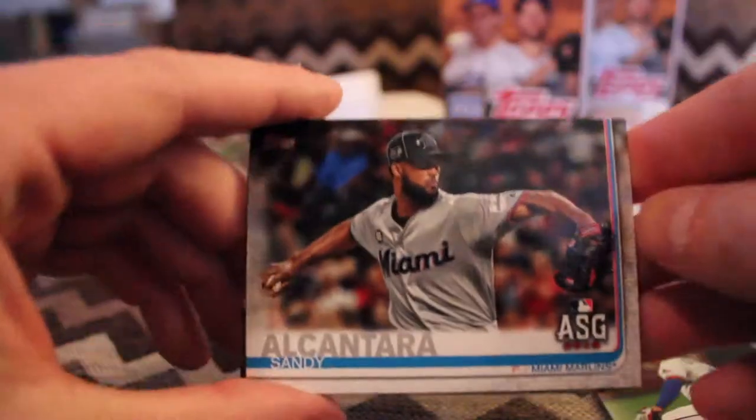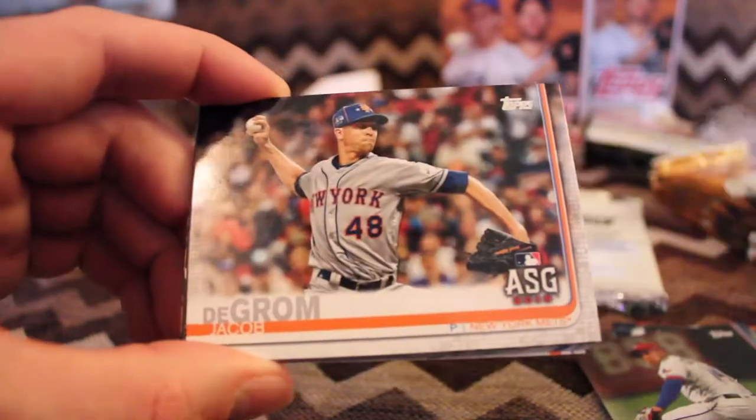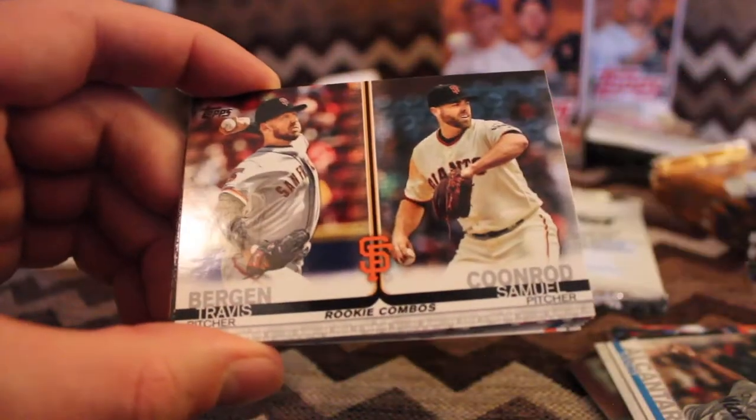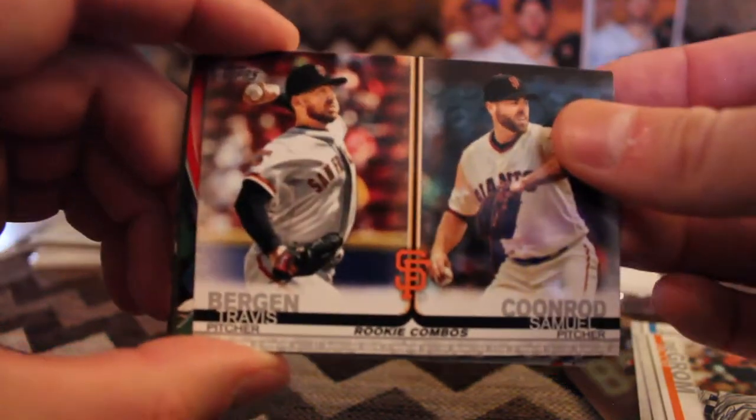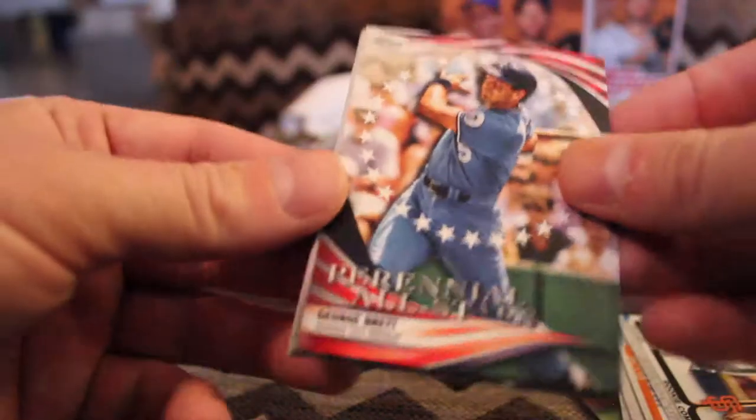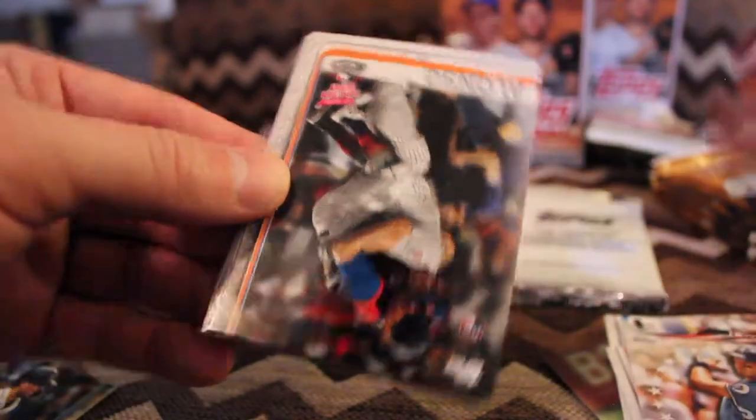Sandy Alcantara, all-star for Miami this year. Jacob deGrom, all-star. Rookie combos — Travis Bergen and Samuel Kronrod. Perennial all-star, George Brett. Love those cards so far.